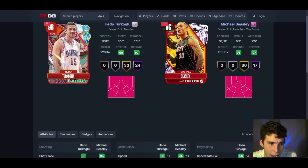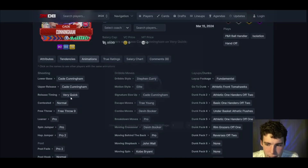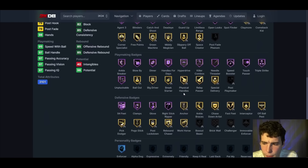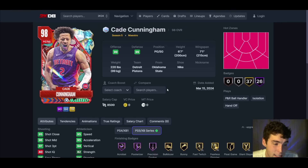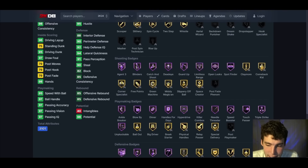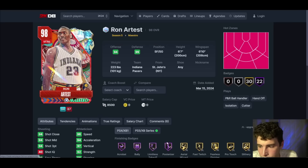Cade Cunningham up next — 6'7. He's going to have probably the best release in the entire game, pro leaner, Steph Curry dribble style. 97 3-ball, 95 driving dunk, 95 speed, 94 lateral quickness. I'd be surprised if he's not the best point guard in the game. Is he worth opening packs for? No — guys like James Harden, Austin Reeves, or Devin Booker can compete with him. But if you get Cade, he is obviously very elite.